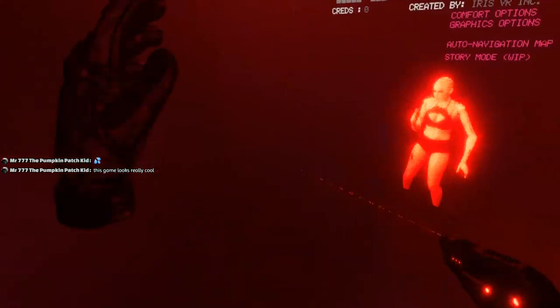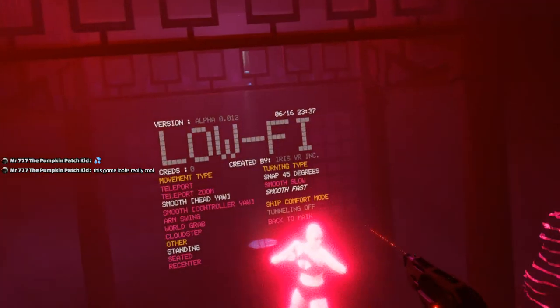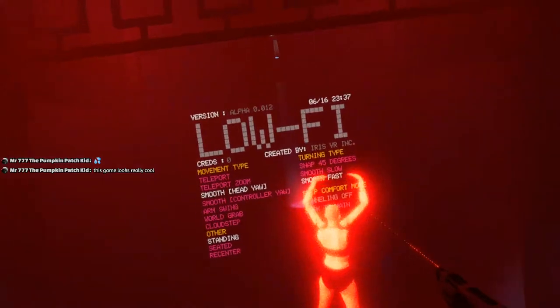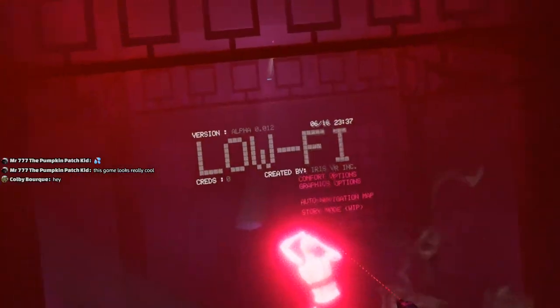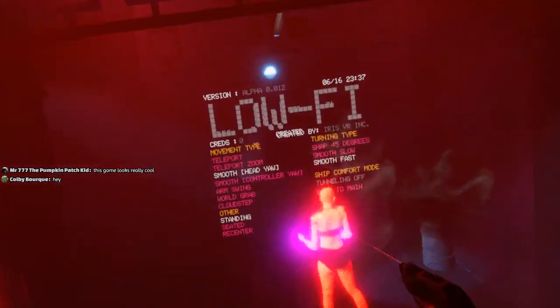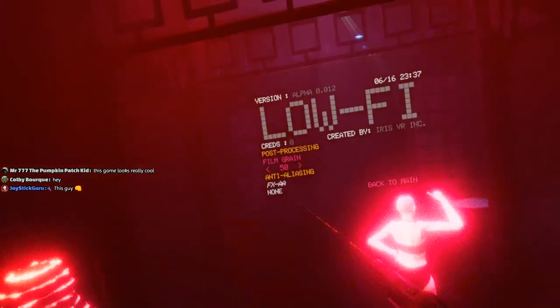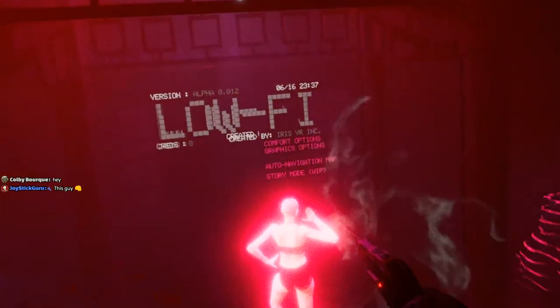Alright, get my mouse cursor out of here. Hell yeah. Now you guys can do the hatch gear. So we got all our options here. Okay, that's comfort. And then we got graphics options too. I had to kick this down a little bit to get it to run properly, but let's hop in.